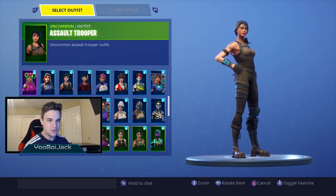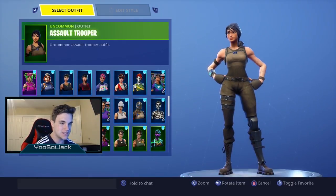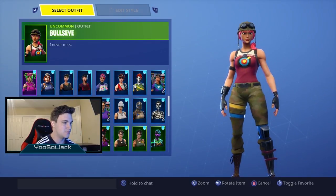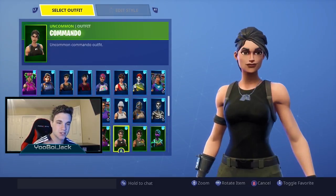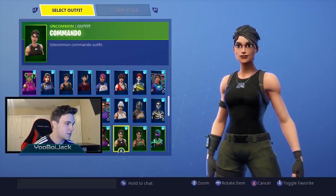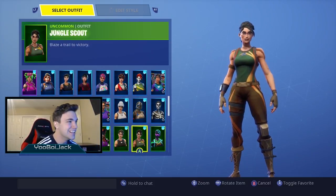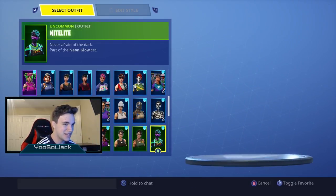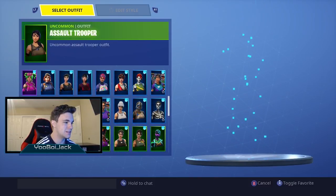These are the basic 800 V-Bucks skins — if you guys don't buy 800 V-Bucks skins you're wild, because these are dope clean skins. We got Bullseye, Bunny Moon, Commando, Loki, Jungle Scout — it's always in the shop — and Night Light.